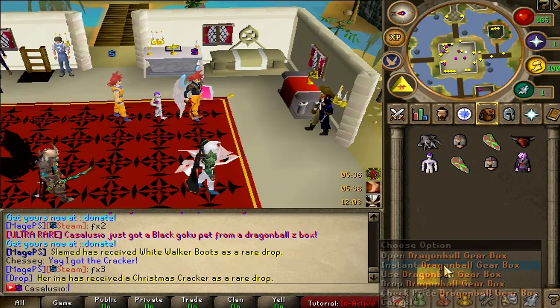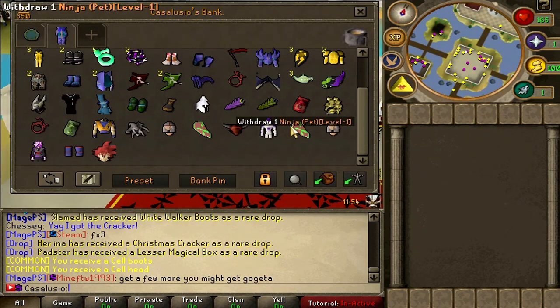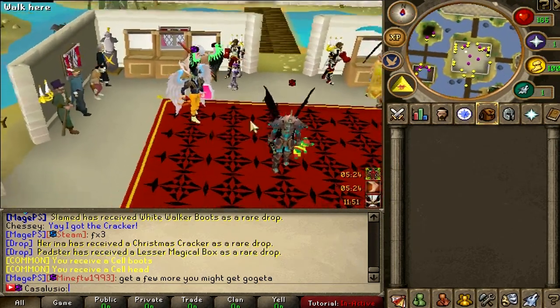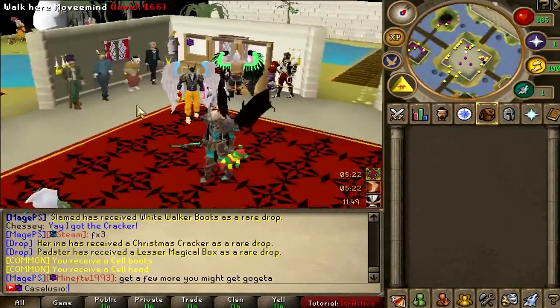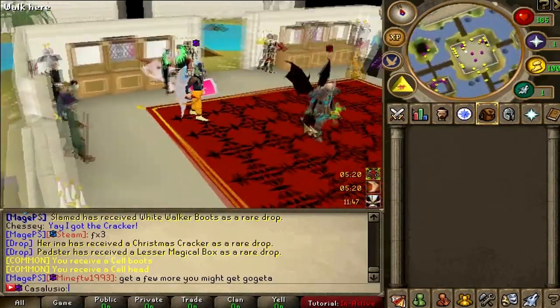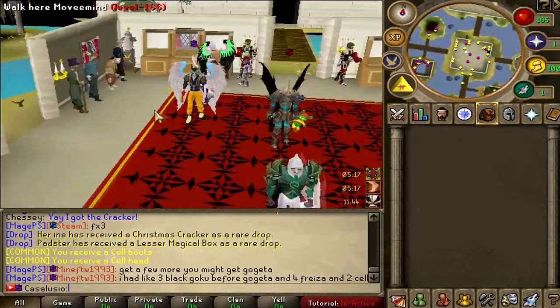Opening the dragon ball gear boxes — common drop on the quick open, and the last one gives sell head, sell boots, and sell head. Alright guys, thanks for watching! I hope you enjoyed. Don't forget to enter the giveaway — like the video, subscribe to my channel, and comment down below. Winner announced on my personal Discord. See you in the next video, peace!